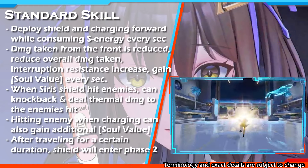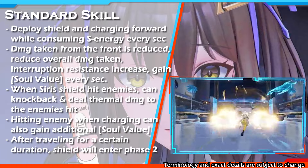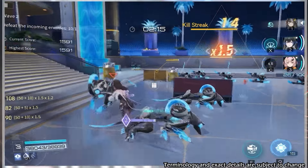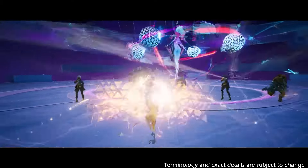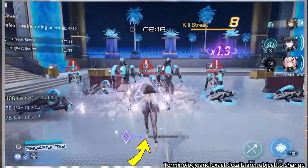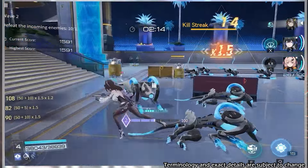When using her standard skill, Siris will deploy a shield and start charging forward, dealing thermal damage and knocking back every enemy hit by her shield. While charging forward, she will start consuming certain skill energy every second, and gain effects such as: damage taken from the front side will decrease by a certain percentage, damage taken from outside will also reduce, her resistance to interruption will increase, and she will gradually increase her Soul Failure Charge. Hitting enemies while traveling will also provide additional charge to her soul value.